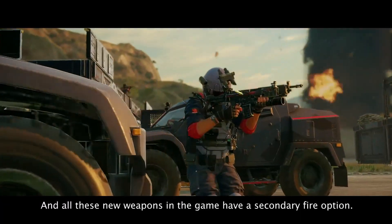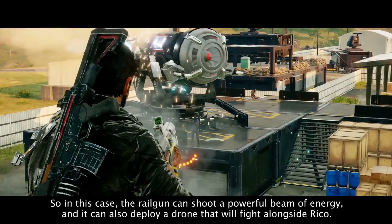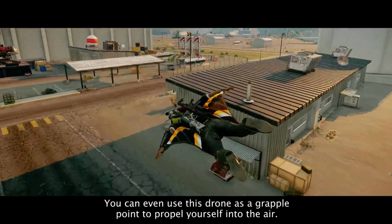All these new weapons have a secondary fire option. In this case, the Railgun can shoot a powerful beam of energy, and it can also deploy a drone that will fight alongside Rico. You can even use this drone as a grapple point to propel yourself into the air.